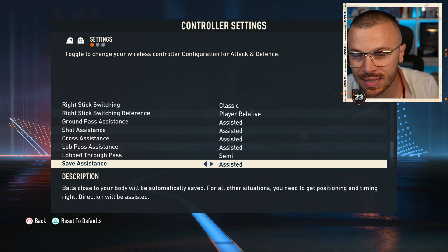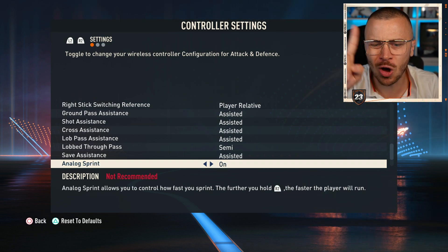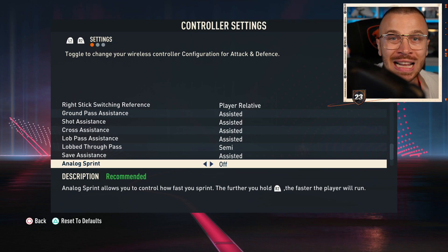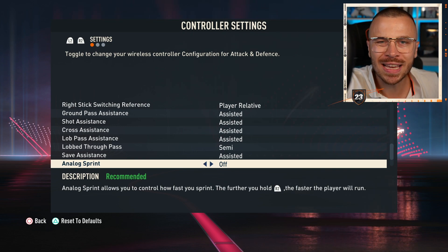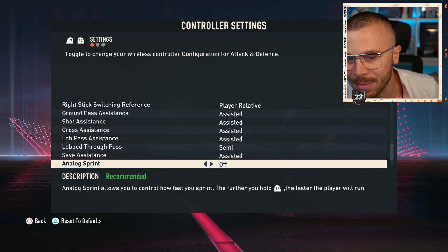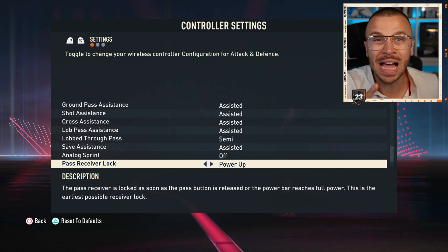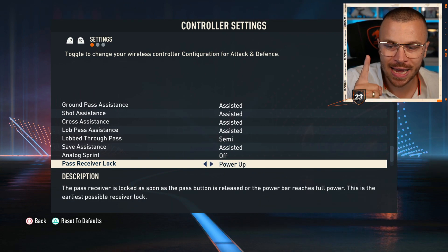Save Assistance — Assisted. Analog Sprint — off or on. Don't use on. If you use off, it doesn't matter how hard you press the right bumper on your controller — the player on the ball will start sprinting with maximum acceleration without wasting any time. Off, 100% off, it's not even a question. Pass Receiver Lock — Power Up is the best possible option, as this is the earliest possible receiver lock.